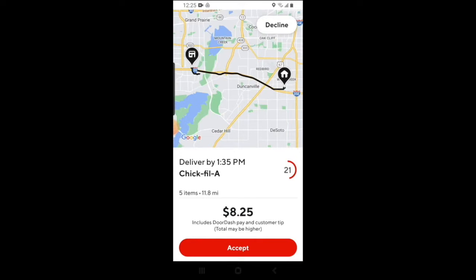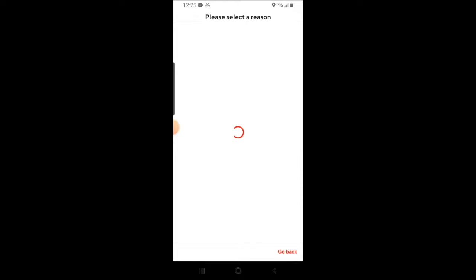When a ping pops up, it will show you the following information. You'll have 30 to 60 seconds to accept. It'll show you the restaurant you're picking up from, the delivery time, the delivery drop-off location, and the amount of miles the trip is estimated to take. It will also show how much you'll be paid for this delivery, although sometimes on rare occasions you may actually be paid more than what's displayed. If you want to take the delivery, you can press accept. If you're not interested, you can hit the decline button and give a reason as to why you're declining. Keep in mind that this will affect your acceptance rate.